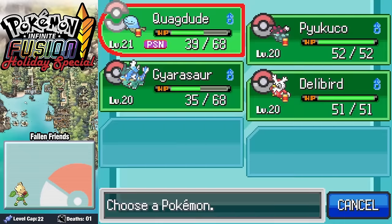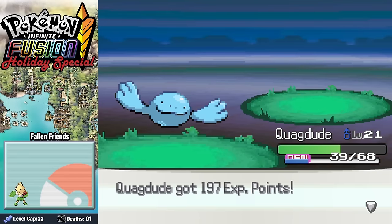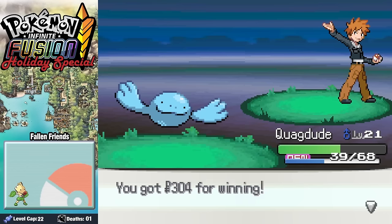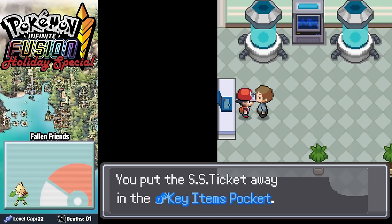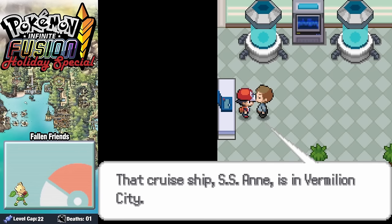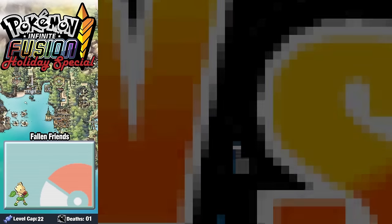After the fight ends, Rando mutters something about making sure Christmas doesn't come this year, and rushes off into the distance. We head over to Bill's house where he's finishing up an experiment. For the first time in over 30 runs, we allow him to show us his Pokemon collection, and our gift is an all-expenses-paid cruise, baby. Now it's time for the face-off against Misty and her Water Pokemon.